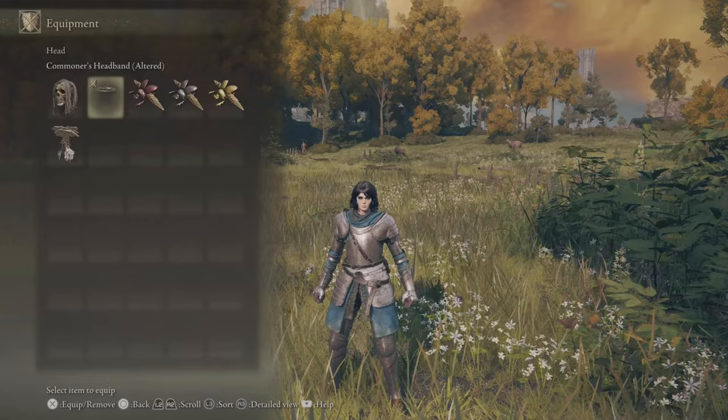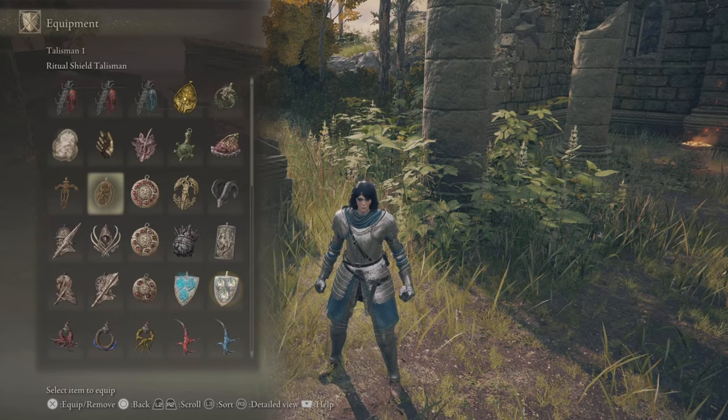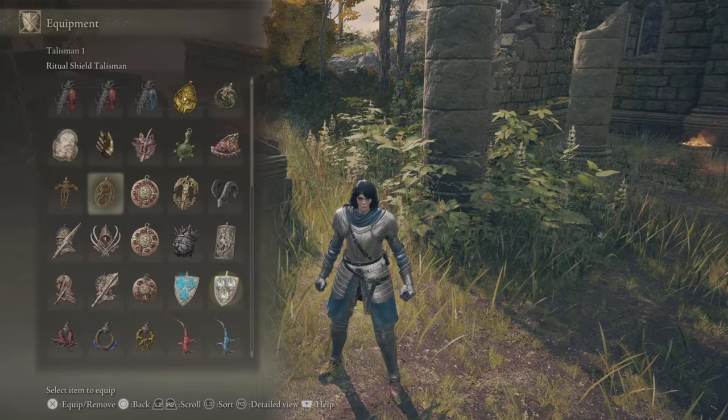Now when it comes to talismans, this is quite a bit more complicated because there are a ton of different talismans that are worth your time. So I'm going to try and keep it as simple as I can. You're obviously going to have offense-based talismans and defense-based talismans, as well as ones that do something miscellaneous or make it easier to put your build together by making you less reliant on a specific stat.